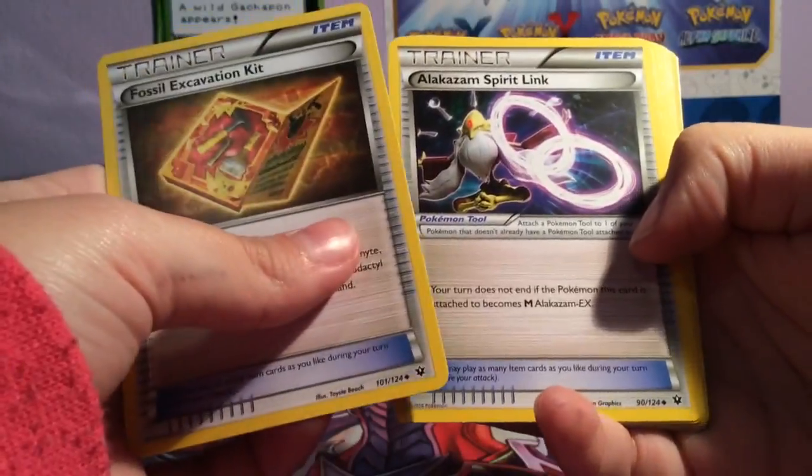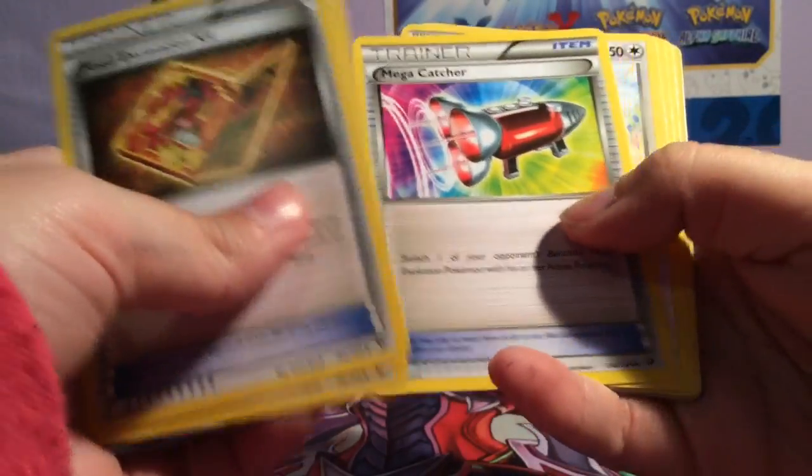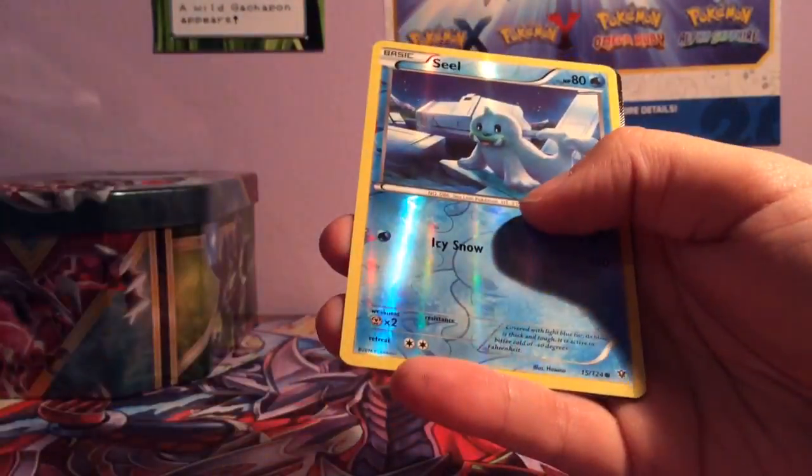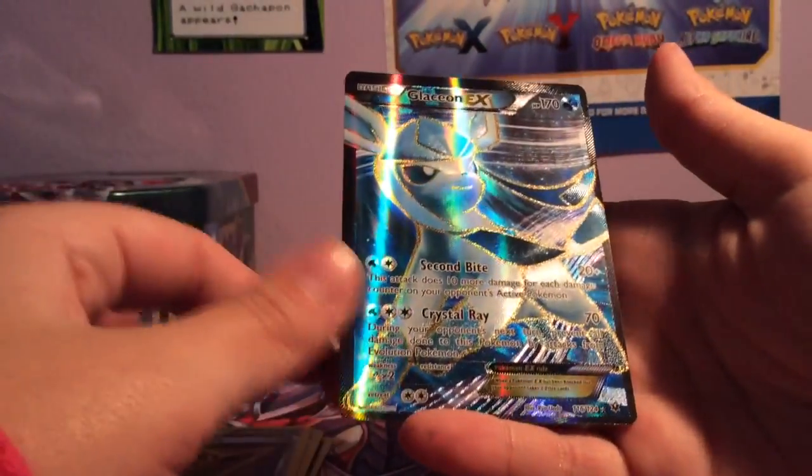So we have Fossil Excavation Kit, Alakazam Spirit Link, Mega Catcher, Minccino, Bronzor, Snubbull, Burmy, Cottonee, Seel, and a Glaceon EX.